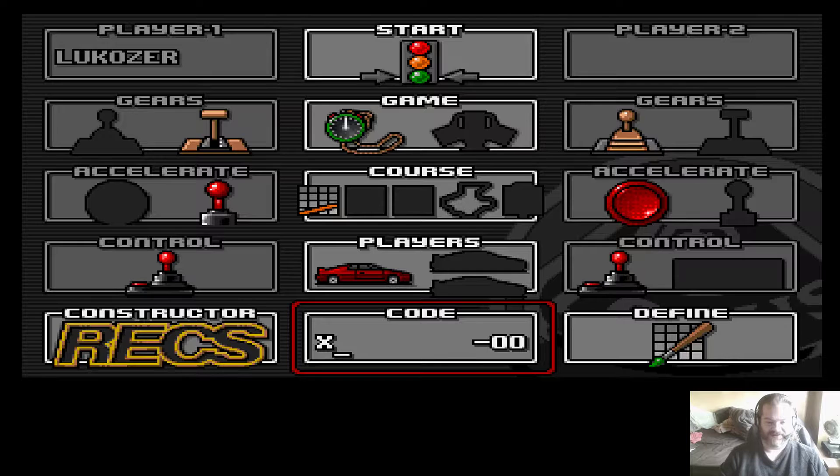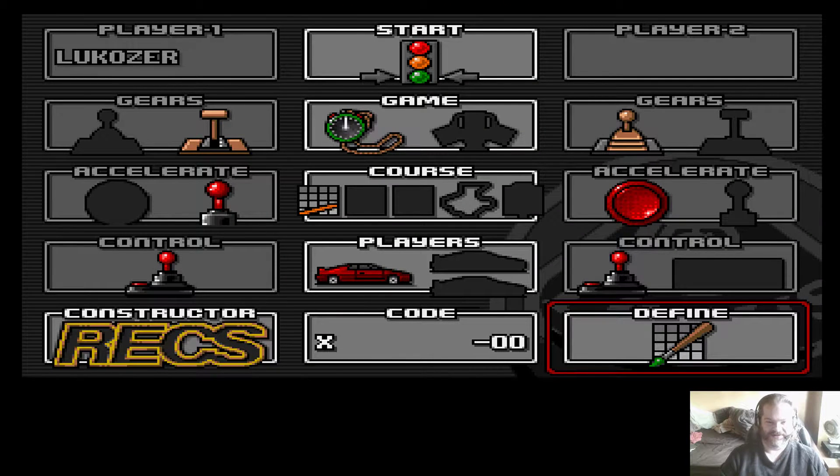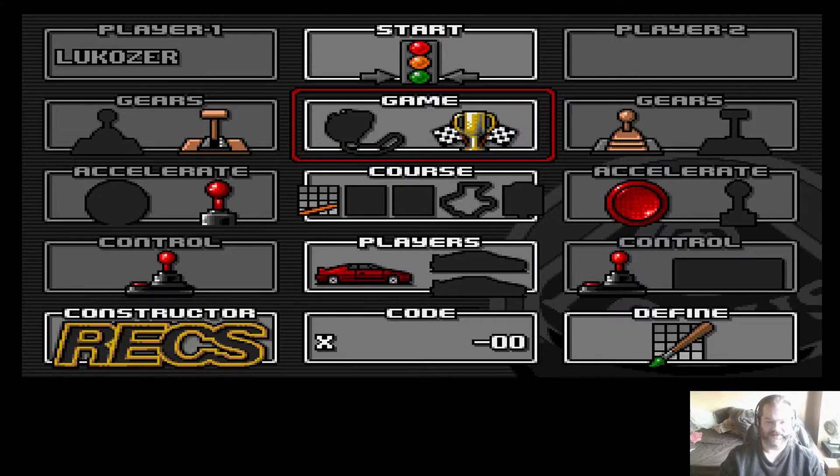Obviously, you can still have the codes to start a particular level. Then there is the Define option here - you tell me what any of that means, I haven't got a clue. It doesn't look particularly user friendly. Anyway, we have a selection of courses: easy, intermediate, hard. Or we can just have circuits, or what I'm assuming is a random selection. I'll keep it at the easy one for this video.